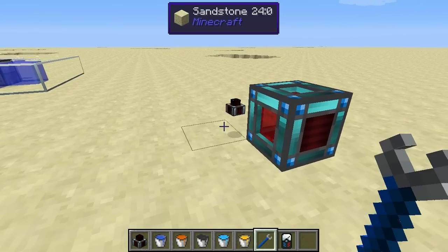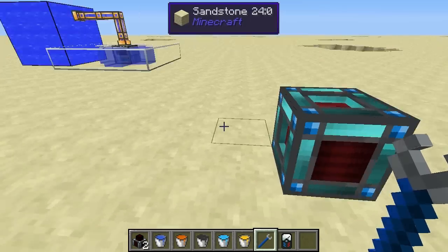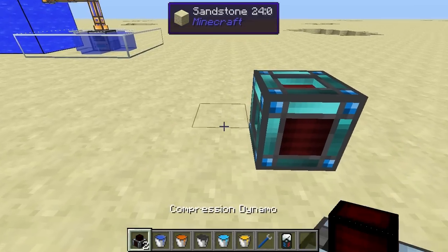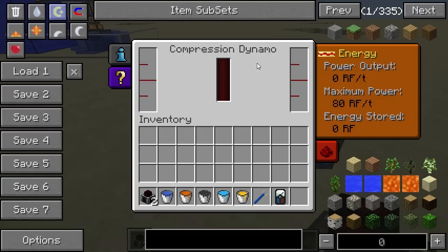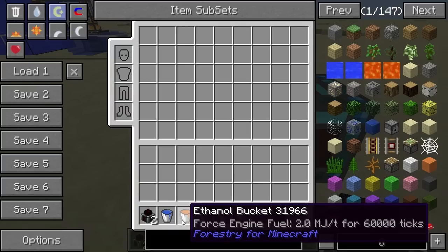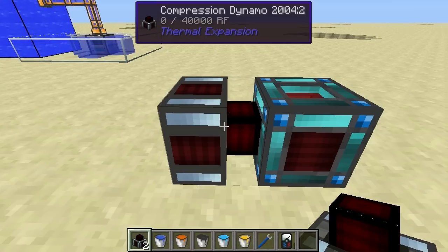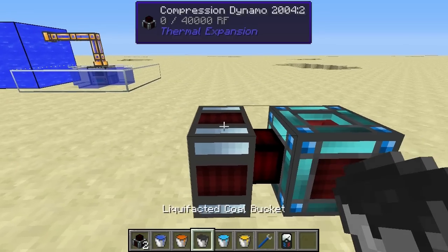If you want to remove the dynamo, just hold Shift with the crescent hammer and right-click it. This is pretty much the same for any of the Thermal Expansion blocks, including the resonant energy cell. So while you have water as coolant, I used ethanol as a fuel source, but Thermal Expansion also provides its own fuel and its own coolant.